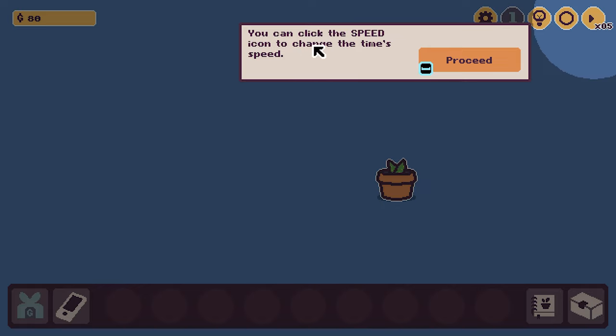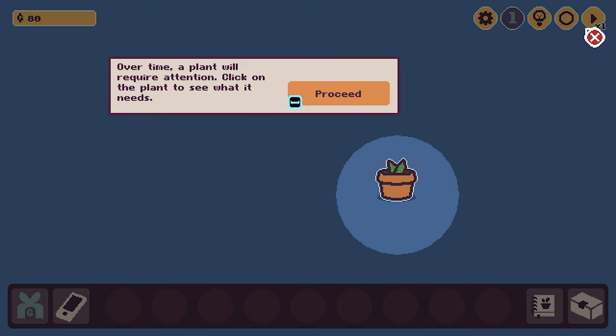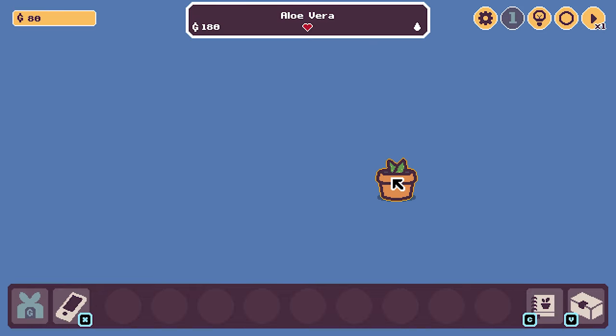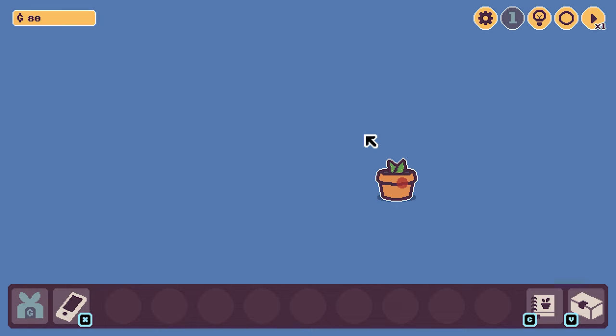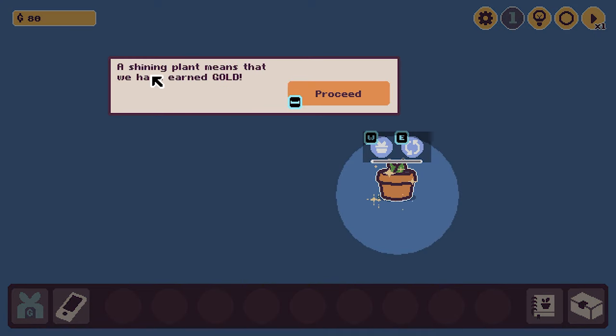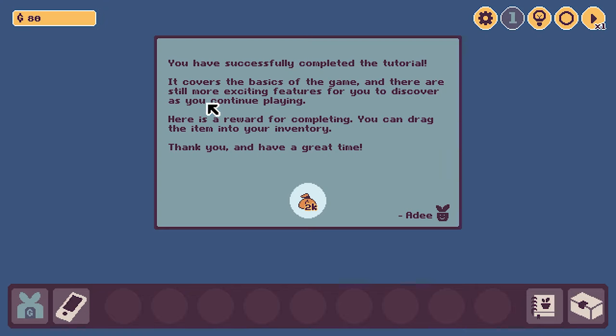You can click the speed icon to change the time's speed. Over time, a plant will require attention. Click on the plant to see what it needs. Click the red icon — although they cost gold, they make your plant happy. It needs water. A shining plant means that we have earned gold. The happier and more mature a plant is, the more gold it produces.